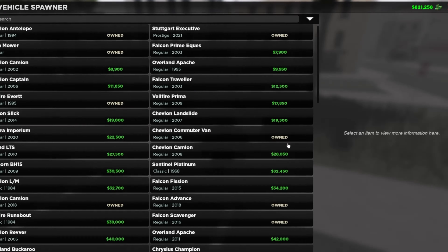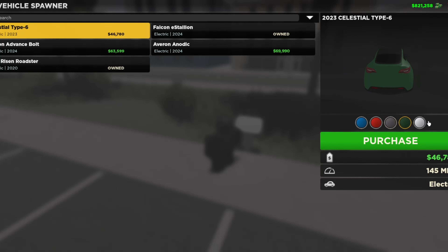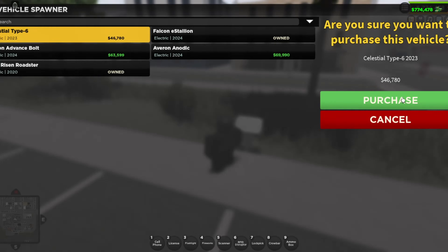So, as we all know, when you come over here and you try and buy a car — let's just say a Tesla — you have the option to pick your car color. There's like white, green, gray, blue, and red. And I realized that this green right here, you cannot get it in the shop.